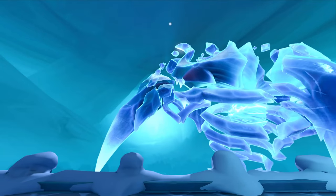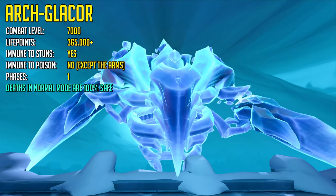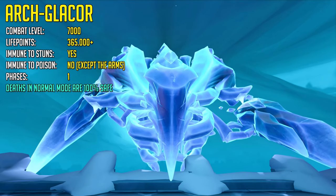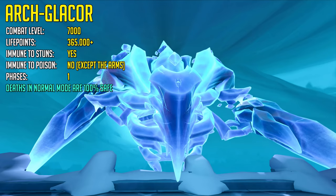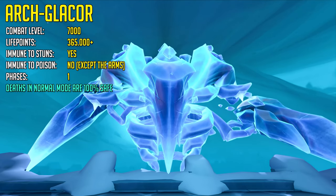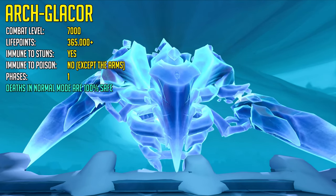The Ark Glacier is a boss with a combat level of 7000. The boss has 365,000 life points in normal mode with 5 mechanics turned on, but this can go way higher in hard mode with enrage scaling. The boss is immune to stuns but it is not immune to poison. The only exception to this are the arms during the frozen core mechanic.